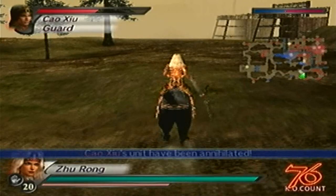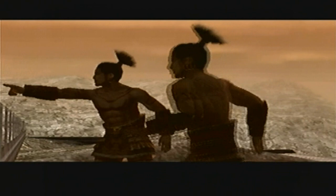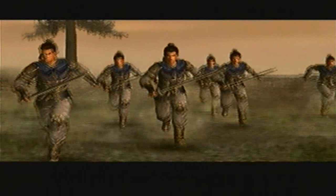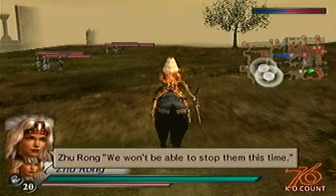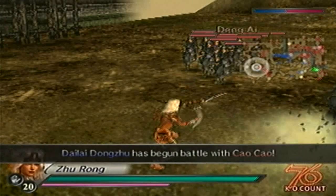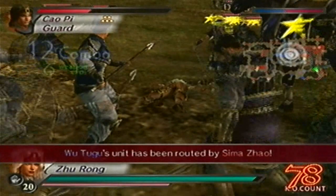Cao Xiu is down. Maybe I should go for Xiahou Dun right now. Actually, I'll defeat Cao Pi's officers first. We still have the siege ramp, so that's great. Enemy troops, engage at once — they must not pass. We won't be able to stop them — we'll have to beat Kalkan fast. So far so good.